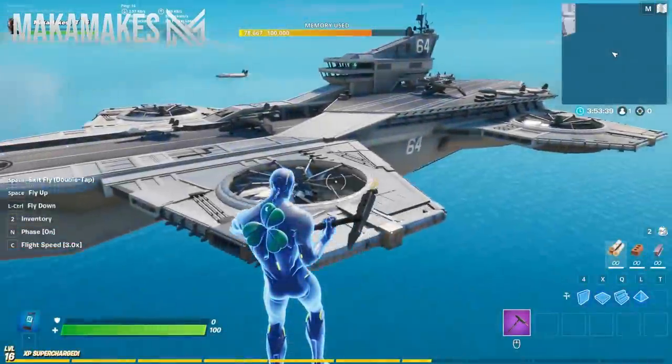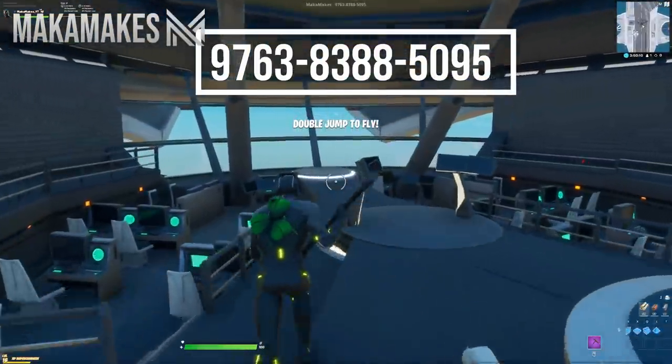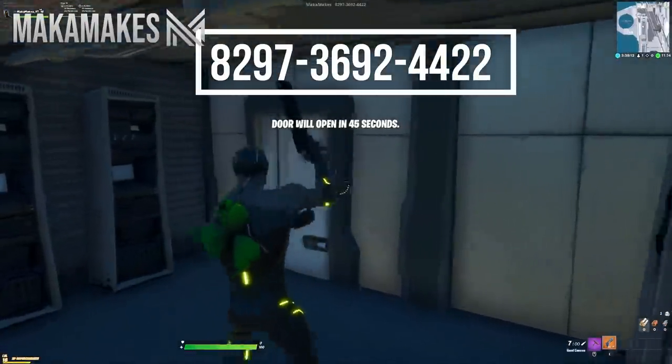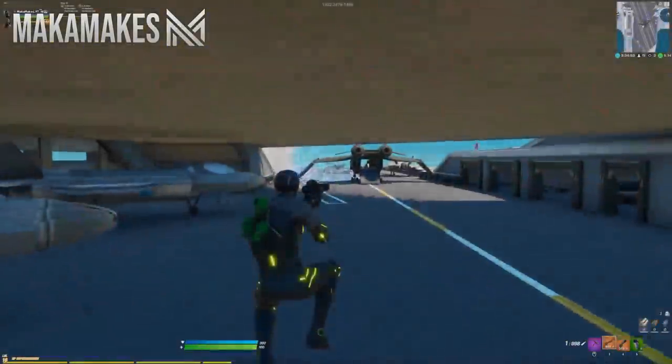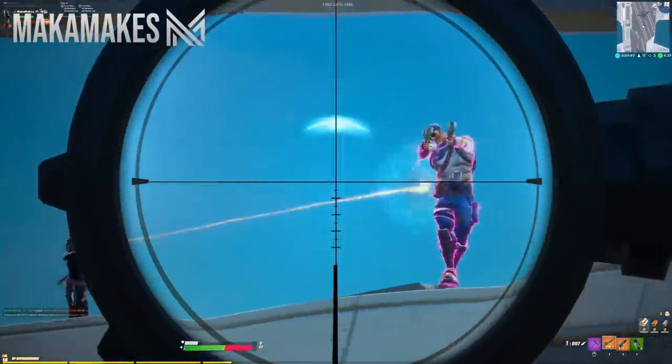There are 4 game modes currently available for this map. The first is an exploration mode where you can fly around, look at the map, and explore it. The next one is a hide and seek mode — a lot of you were requesting this and since it's pretty easy to make I decided to do it. I also built a free-for-all hero arena where you can battle it out as different superheroes, which all have unique abilities.